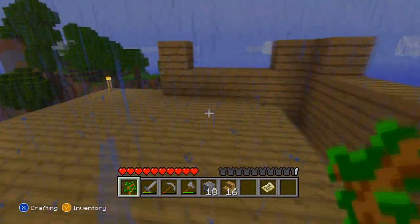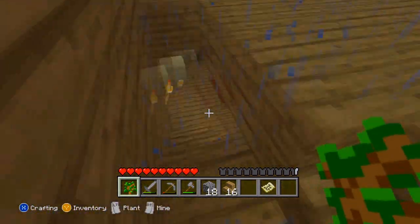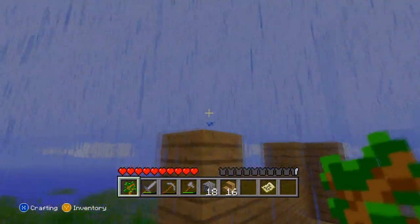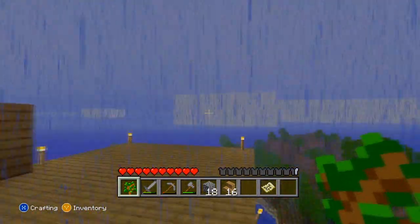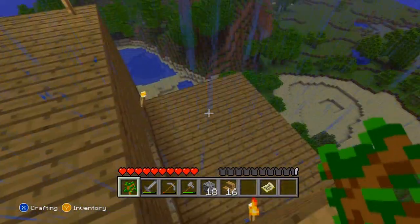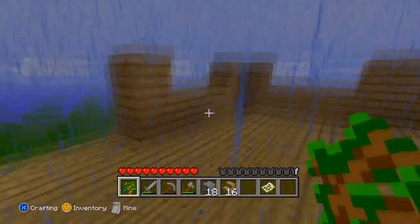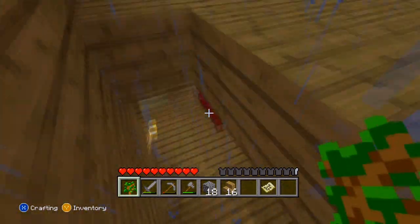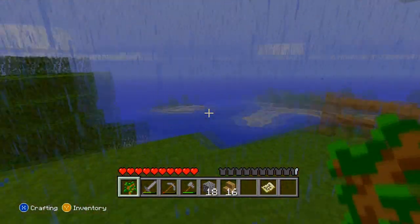Today I wanted to make a farm — as I said last episode, I said I was gonna make a farm. I also want to fix up my roof, make a second floor, put some fences out here and around the stairs so I don't fall down. At least the rain will help the irrigation process of my farm.